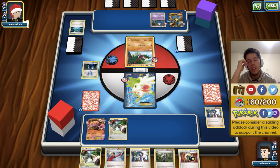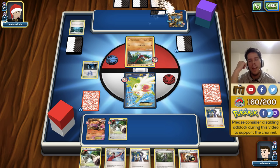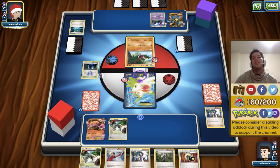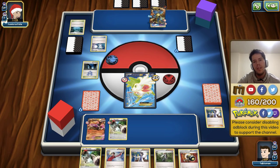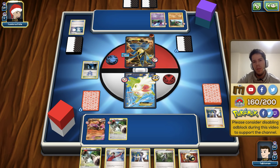Next turn I face a difficult decision — either AZ the active Shaymin and try to get the energy, or try for something else. He flips heads — is he going to get a KO? No, he's not even going to be able to do damage because of the Head Ringer. So I'm definitely going to AZ the Shaymin and try to get that energy, since I didn't get it last turn and still won't be able to attack this turn.